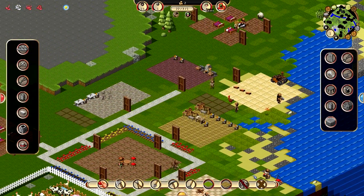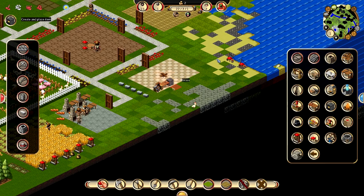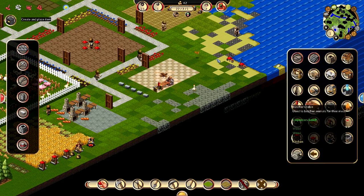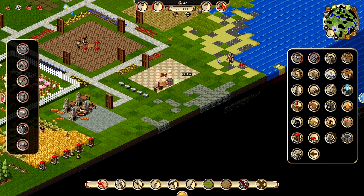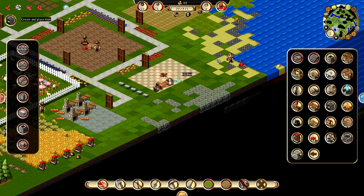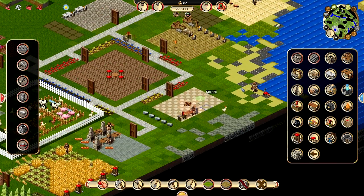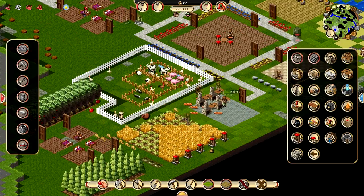That means we have four. Let's do one more stove. Let's do another kitchen table and another stove. That'll help their production a little bit. And then we get a lot more iron. Okay, food should be decent.